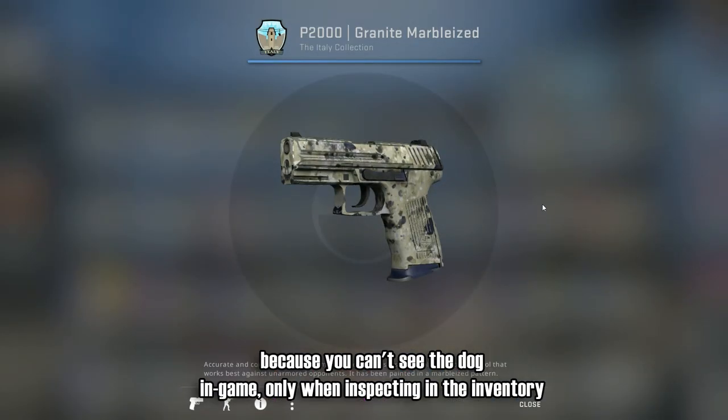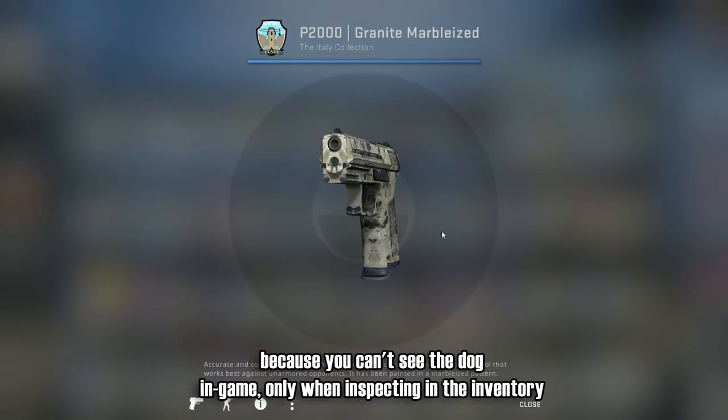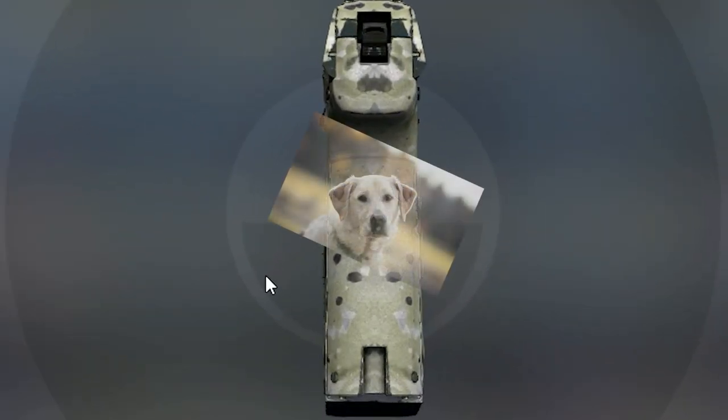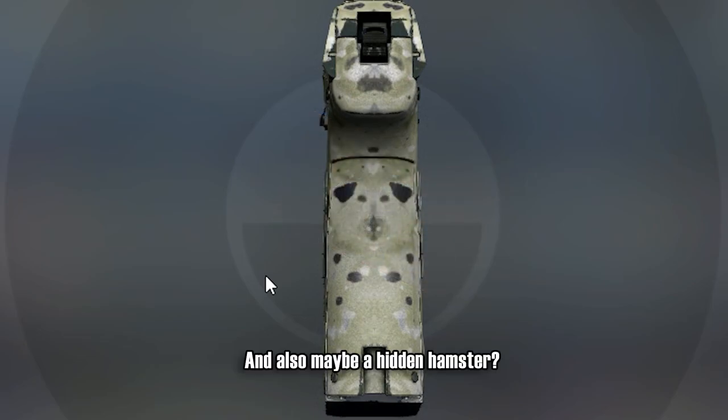You can only see it when inspecting in the inventory, like the Glock Grinder with the gold tip. And also, maybe a hidden hamster — I'm kidding, unless...